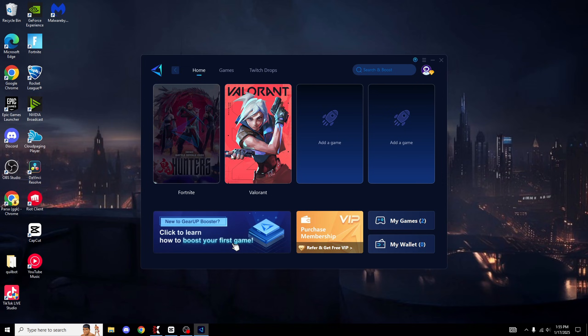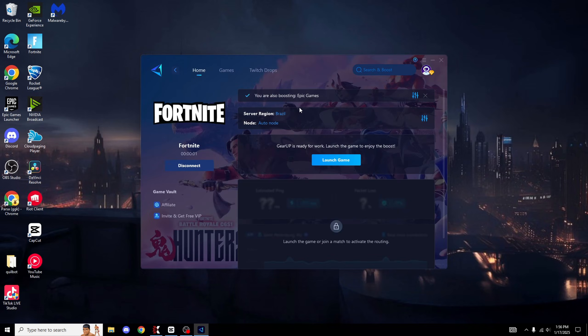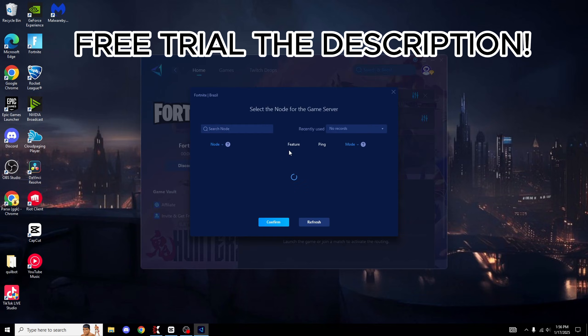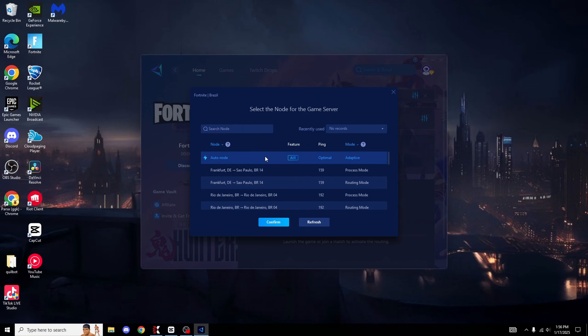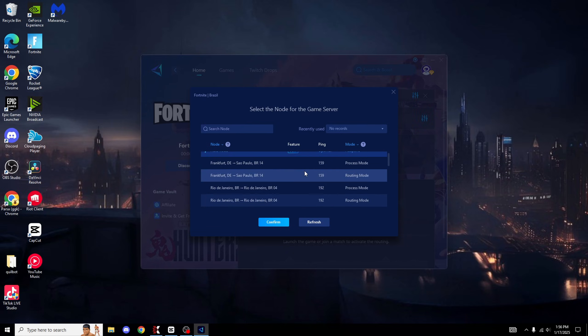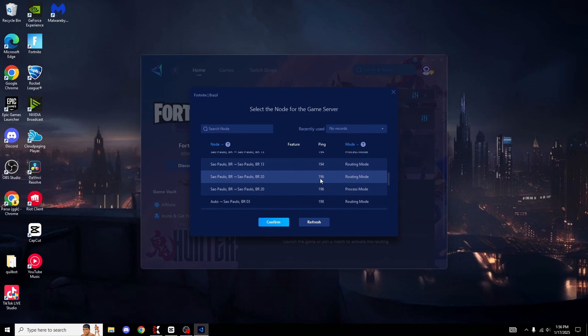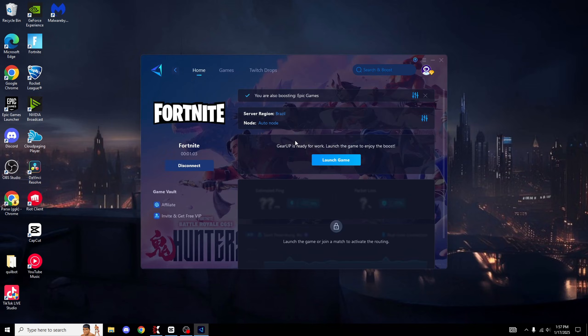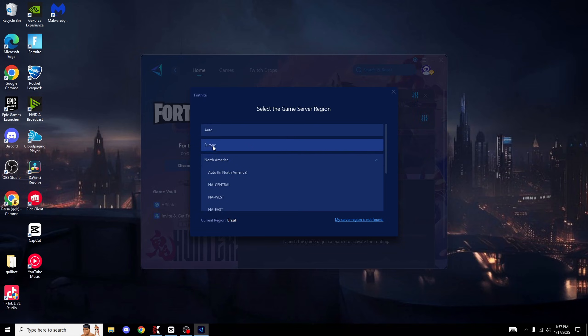Now for features - if you want to lower your ping on Fortnite, on GearUp you literally just press the boost button on the game. It checks for the best DNS servers and once done, you just launch the game. For the nodes, you can choose exactly where you want to connect - there's Auto, Optimal, Rio de Janeiro, São Paulo, and many more. That feature of GearUp I really like, being able to choose the specific server node.